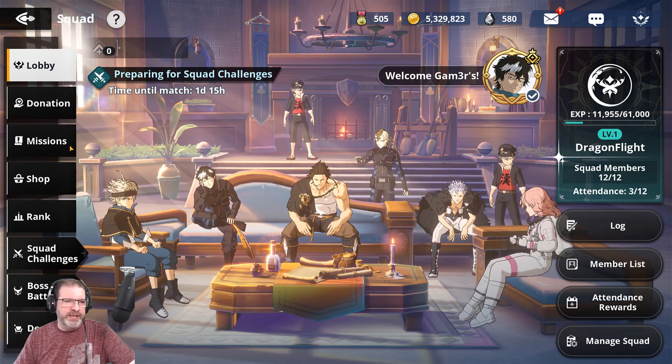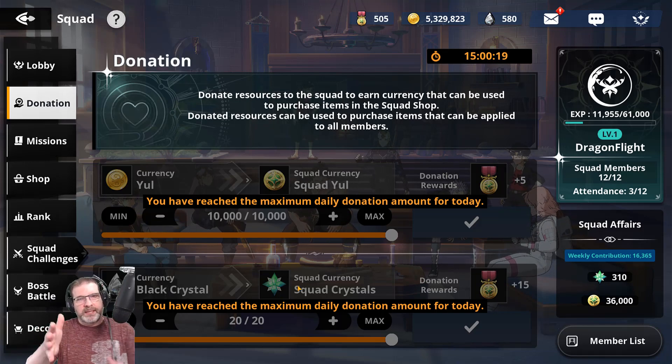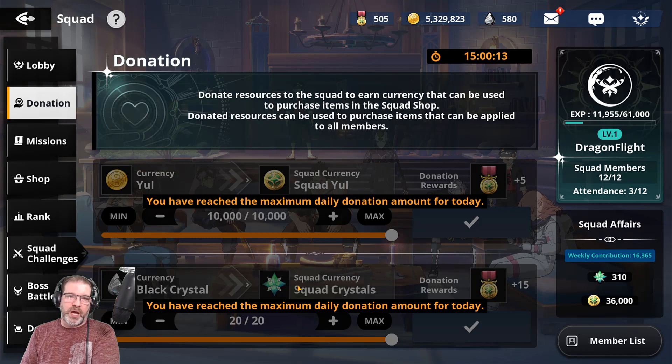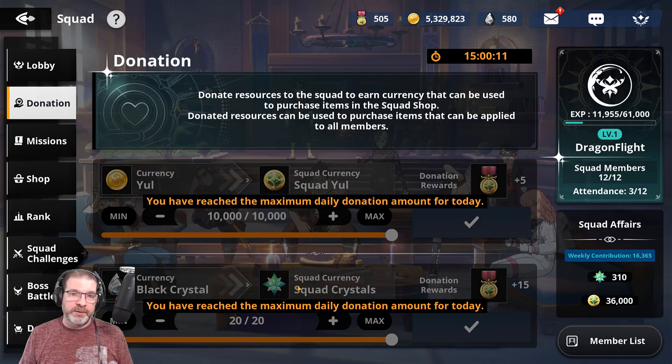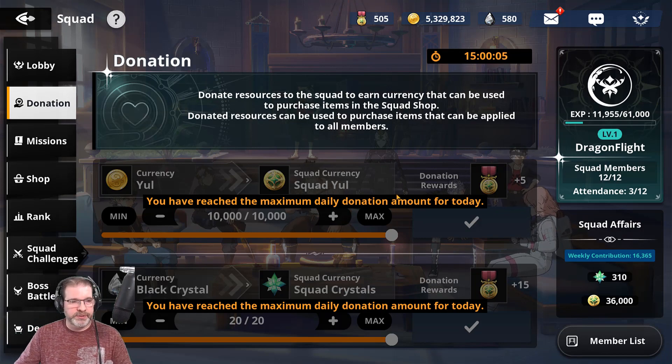Just taking a look at this left-hand bar here, we've got donations. Make sure to do your donations. This helps get squad Yule and squad crystals, and that's important because captains — your guild leaders — can purchase things from the captain's shop, and those items are for everybody in the squad. So by donating, you're helping everybody in the squad and you're getting some cool stuff as well.